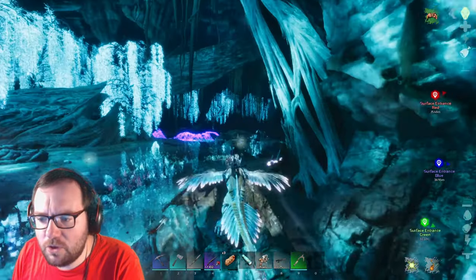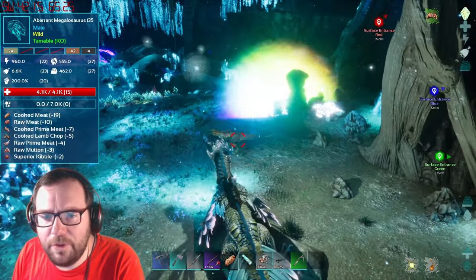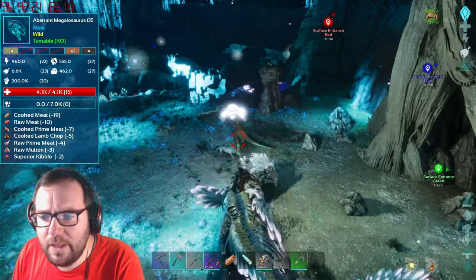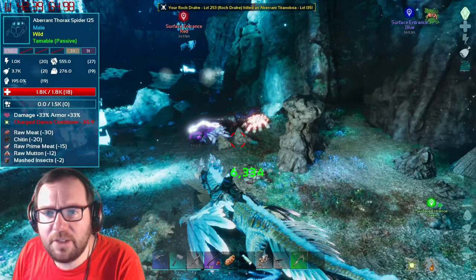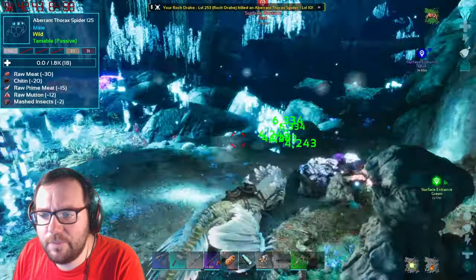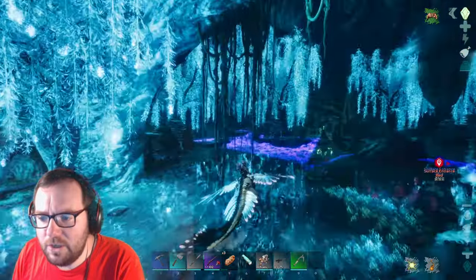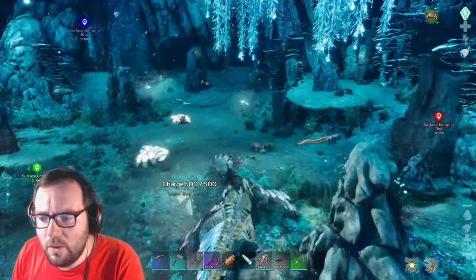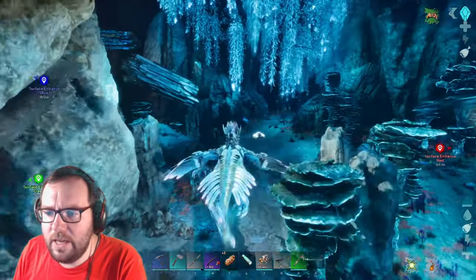Going with the rock drake is going to make it a lot easier. There's a 135 male megalosaurus with only 15 points into health and 20 points into melee - not worth it. Still trying to look for a max level. There's a 125 spider in the ground and a 55 amargasaurus. There are a couple of ways to get to the radiation zone - I just want to go whichever way takes me to the cave quicker.